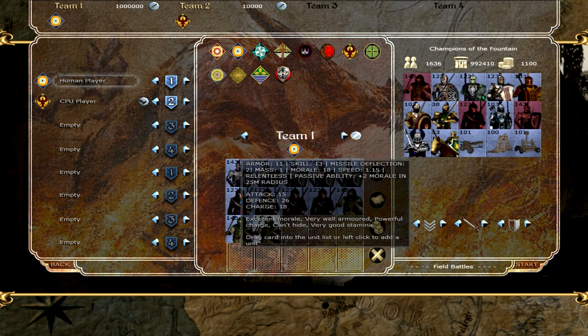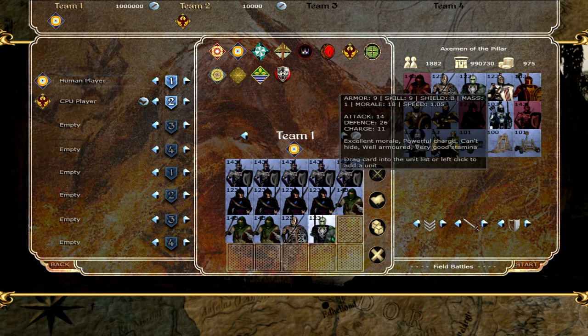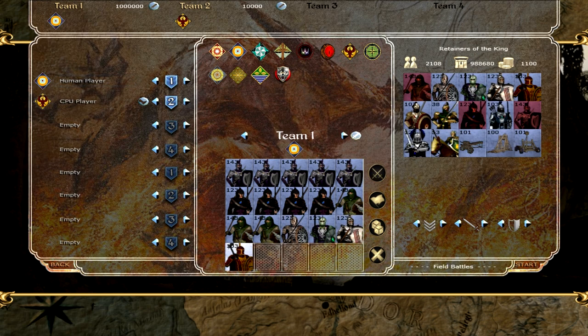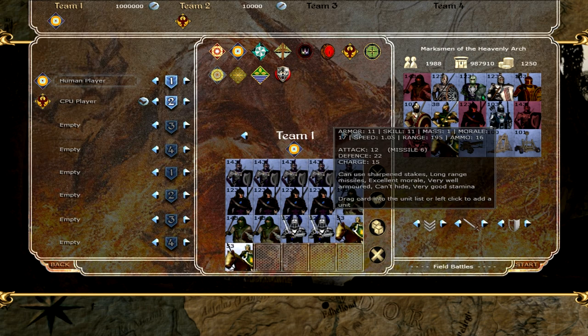You can bring 6 in total, and the high-tier units consist of the Gallants of the Wing, Shield Bears of the Tower, Axemen of the Pillar, Armourers of the Hammer, the Marksmen of the Heavenly Arch, Champions of the Fountain, and the Knights of the Golden Flower. So 6 slots to fill out — you could bring 6 Knights of the Golden Flower, 6 Champions of the Fountain, or some mix thereof.